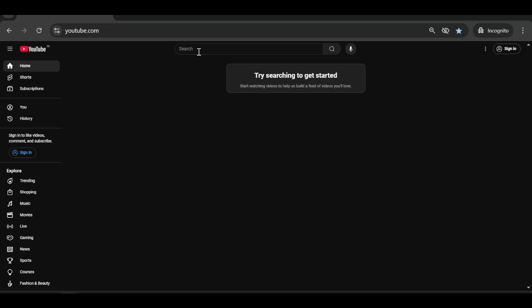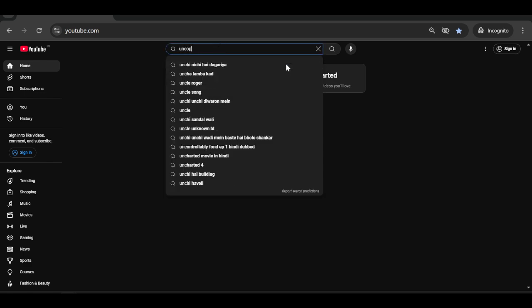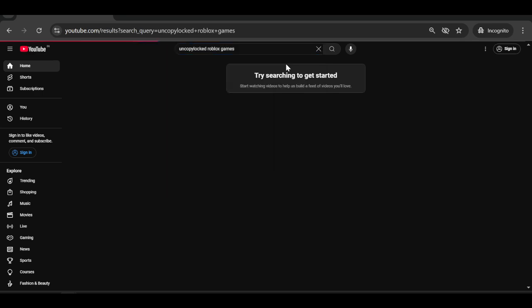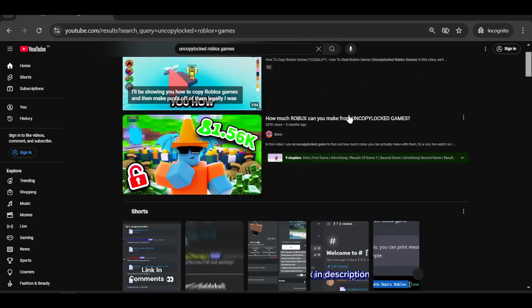The second method I'll be showing you guys: all you want to do is go over to YouTube and search 'top uncopy locked Roblox games.'